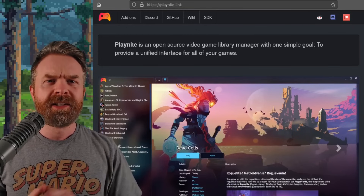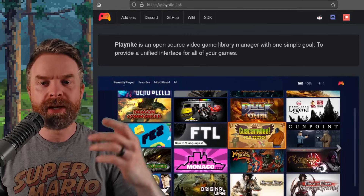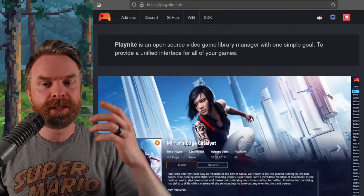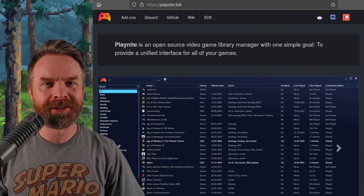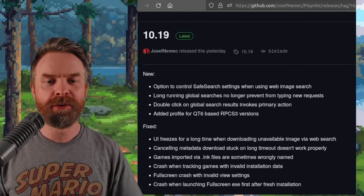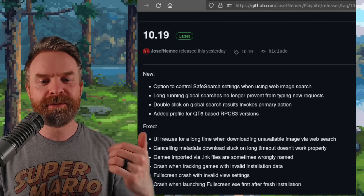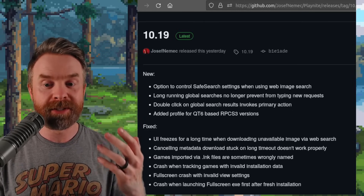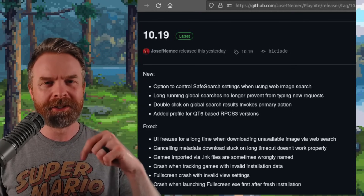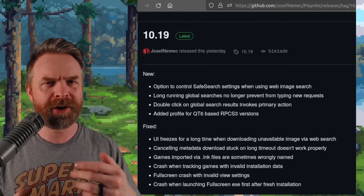And last up, we're talking about Playnite. For those who may not be aware, Playnite is an open-source video game library manager with one simple goal: to provide a unified interface for all of your games. It just got a brand new release — version 10.19 is the latest update. We've got some fixes and improvements, including an option to control safe search settings when using web image search, and a fix for the UI freezing for a long time when downloading unavailable images via a web search. I'll drop a link in the description below, and if you're currently using Playnite, let me know your thoughts in the comments.